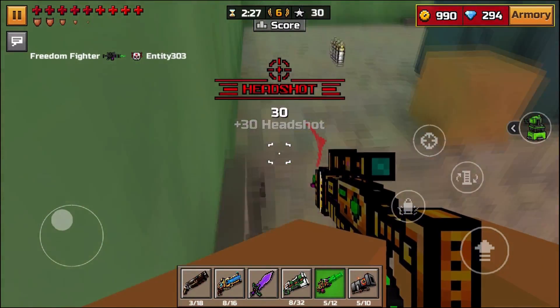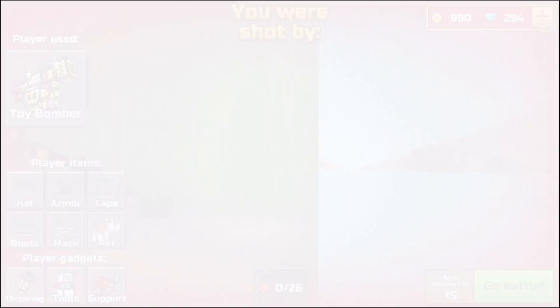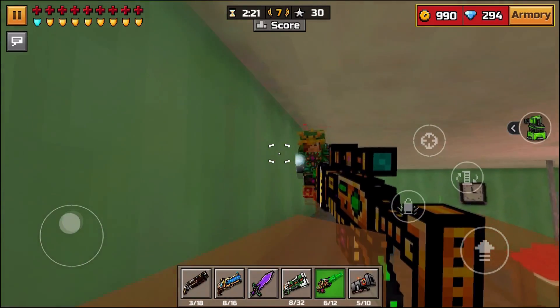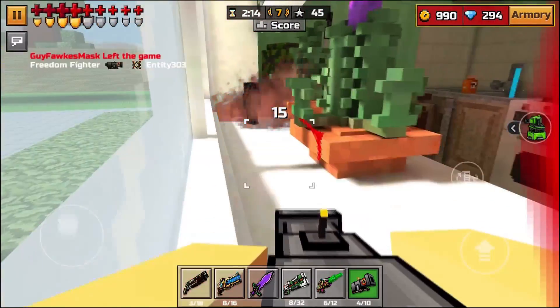A lot of the other weapons I'm using are very commonly seen in Pixel Gun 3D — like the Anti-Hero Rifle. I 100% guarantee somebody has that in this game server right now. That guy had the Sunrise — or I thought he did — I was hallucinating, as usually happens.